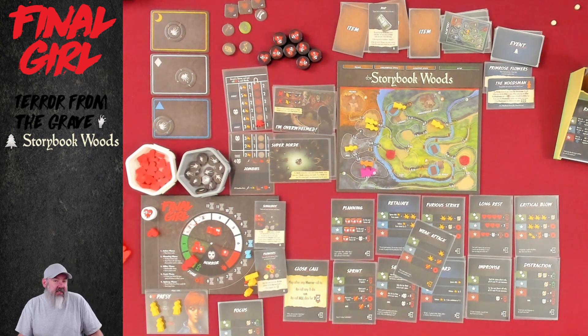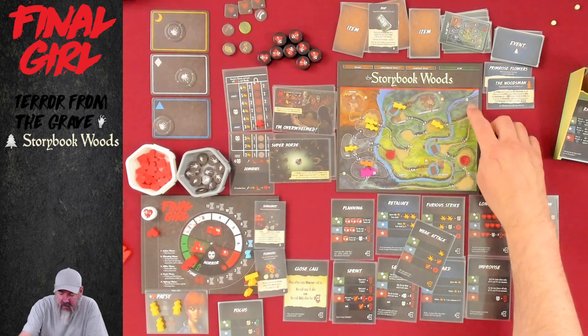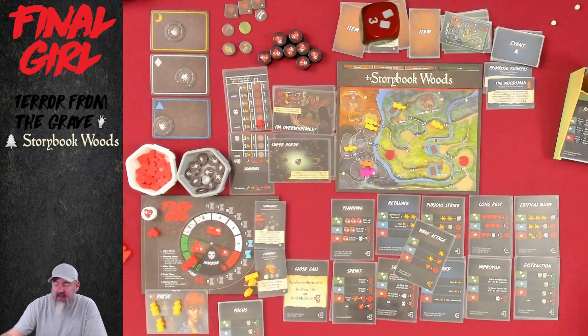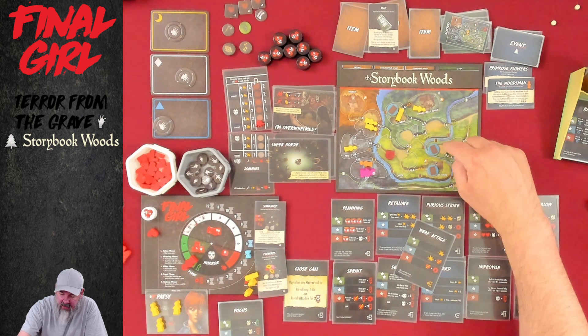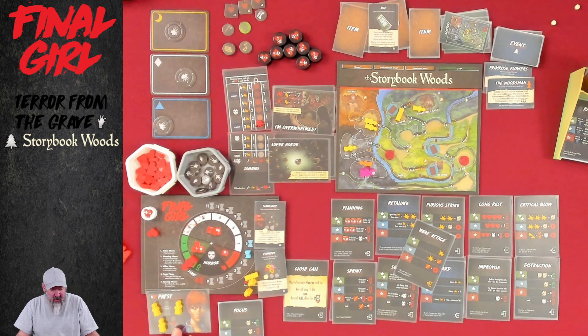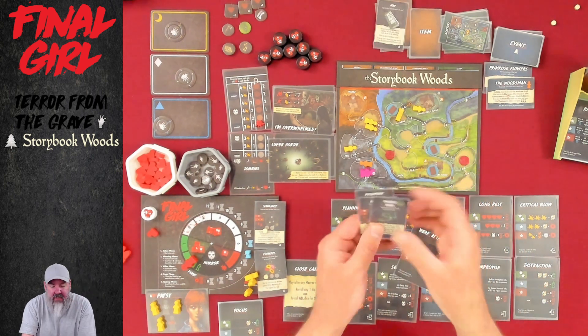I can't believe we only rescued three people, and I can't believe we only had three people die. I'm sure I messed up a spawn somewhere — like, a few turns ago I think this guy should have panicked. We'll just pretend that was the legal roll I missed. My brain just said move him closer to me instead of rolling his panic because this other guy wasn't here. I think that's how you play Terror from the Grave — I'm not entirely sure, but I sure had a lot of fun doing it. Whether or not it was right, we'll find out in the comments.